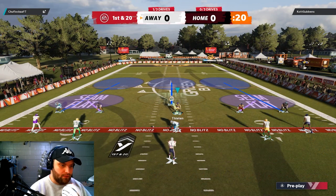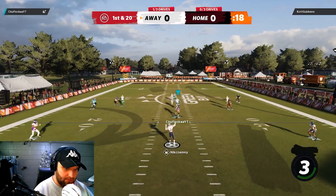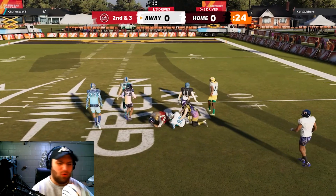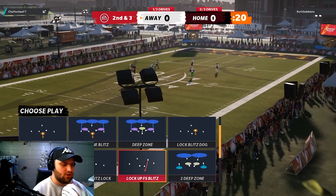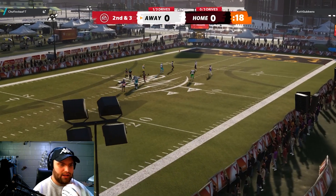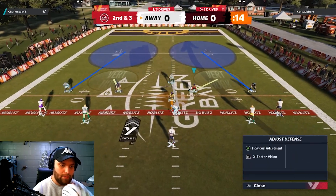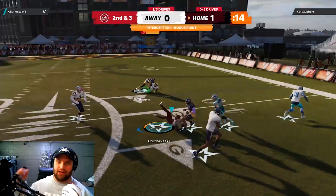In game two we start on defense again, matched up against the same guy. He throws it — I tried to bait it but didn't get it. He's trying to kill me on a corner route so I man him up with Stafford. On a different play I do get the pick — he didn't think I saw the second slant coming underneath, but we did.